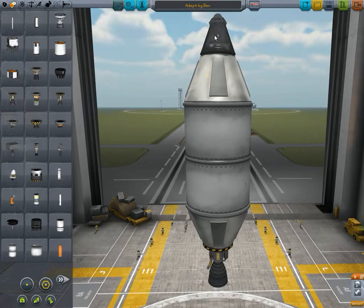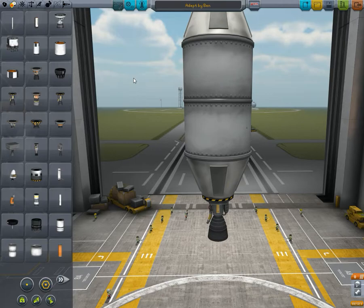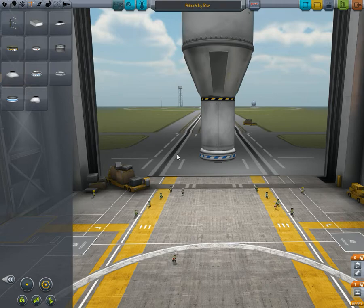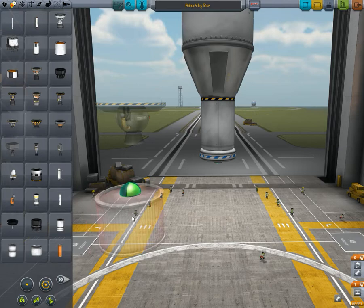I need to move the ship up. Then he's going to use another radius converter because he's having one of these engines on. Then there's a separator. So let's stick that there. Then he's got an R16 and a poodle engine.